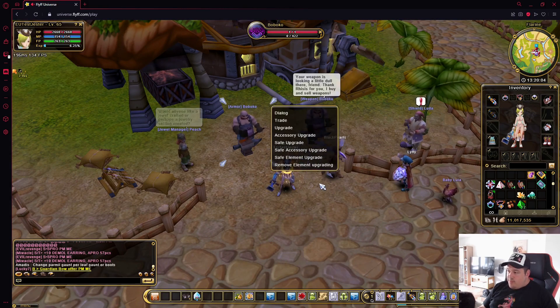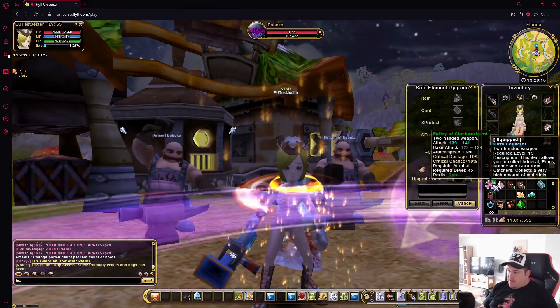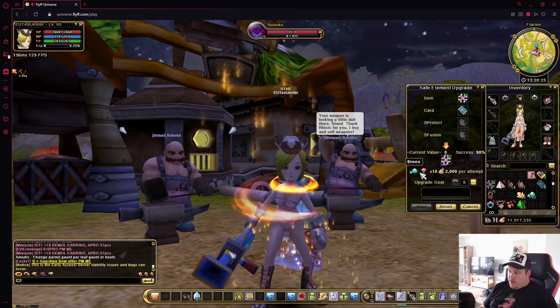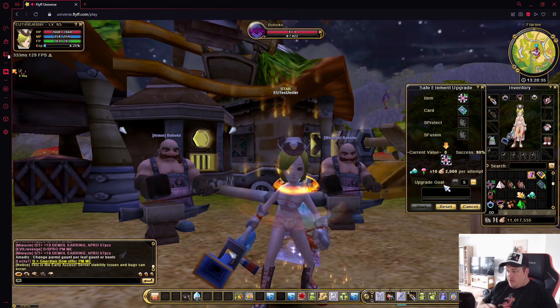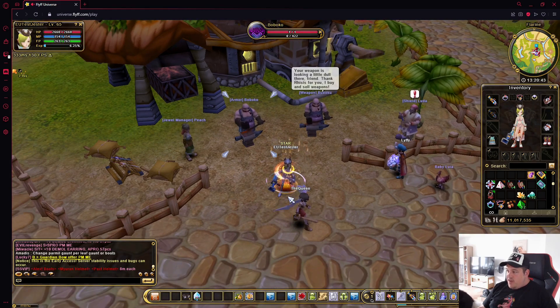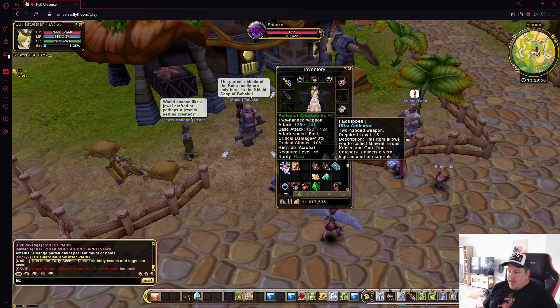The last upgrade available at these NPCs is the element upgrade. On a weapon or suit you can add an element by placing an element card. Each element requires different materials, and there will be a cheat sheet in the guide so you always know which catchers to farm for each element.